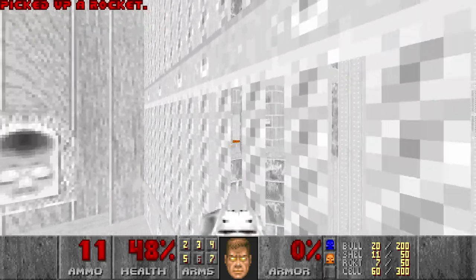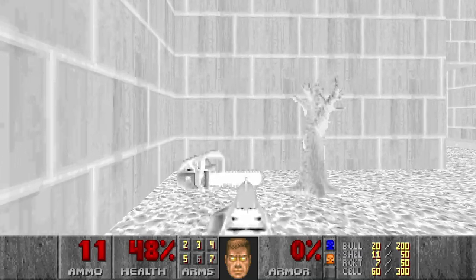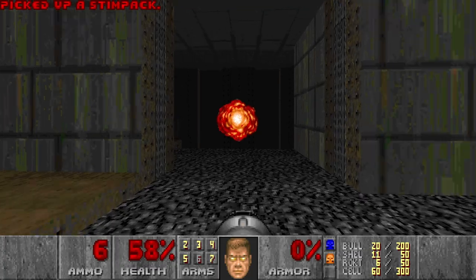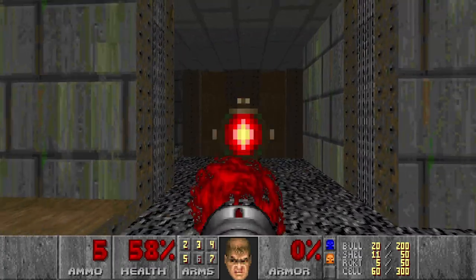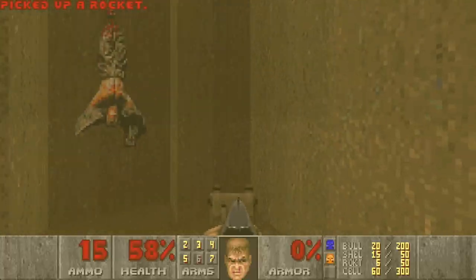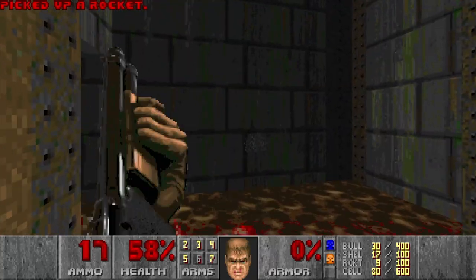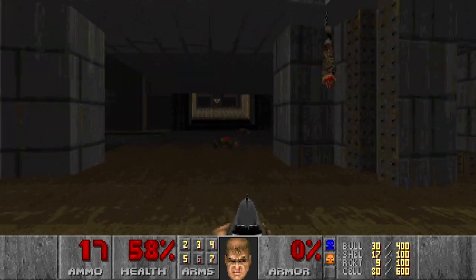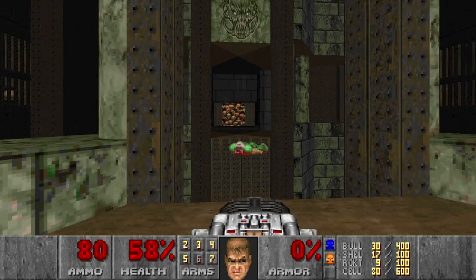Now let's press the switch — it opens the door to the exit. And now, last room left. Let's grab the chainsaw, why not? I think we've been here already, so no one is here. Or maybe — I don't remember already. Yes, because there are some guys there. Let's kill them, then we go down, grab the backpack and some rockets. Then we go back. And now I want to trigger the trap in the final room. So let's see — if we go like this there will be a baron behind you and a baron near the exit.